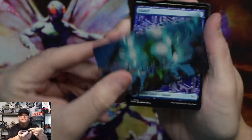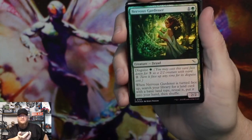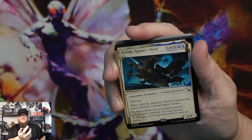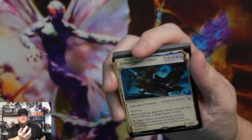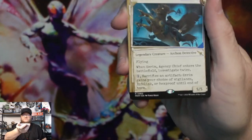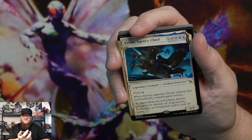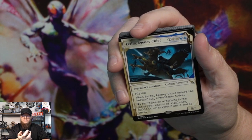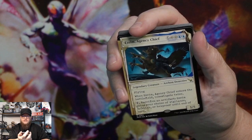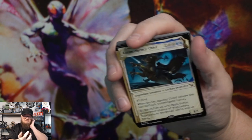Art island, foil nervous gardener. Ezrim, agency chief in that specialized frame — Archon detective. That's pretty cool. When Ezrim agency chief enters the battlefield, investigate twice, so sacrifice an artifact. Ezrim gains choice of vigilance, lifelink, or hexproof till end of turn. That might be fun to build.